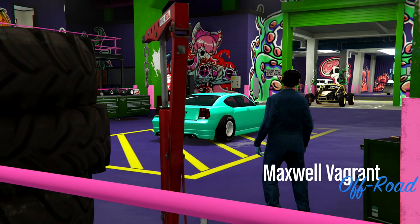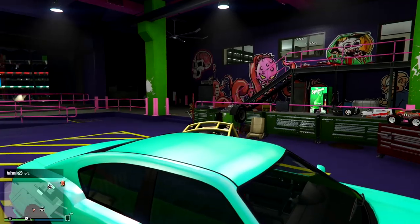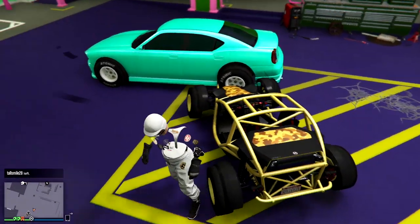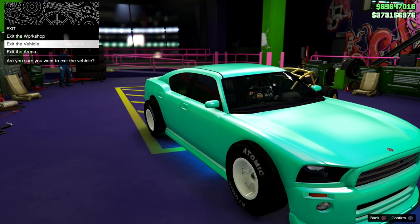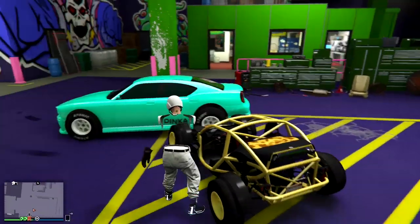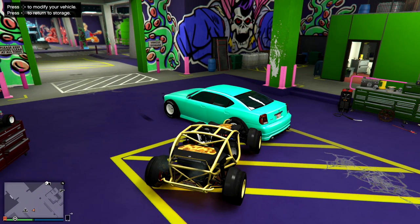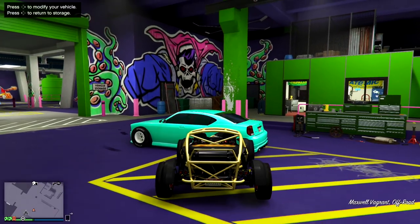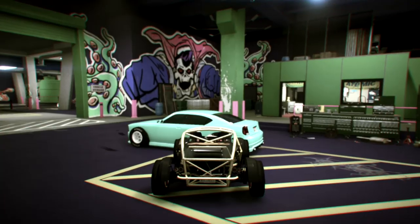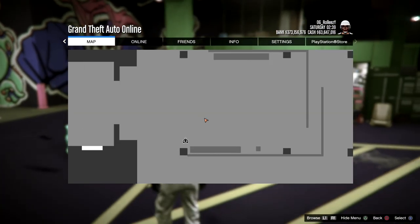Head into the Buffalo, get onto the mod menu by pressing right d-pad, then exit the vehicle and back out — we're going to transfer those mods over to the Vagrant. Hop into the Vagrant, hold the pause button, and as you let go spam left d-pad. I'll show you some fails so you know it happens. Let go of pause, spam left d-pad — didn't work, too late. Try again: hold pause, let go, spam left d-pad — still too late. I'm going to try one more time here.